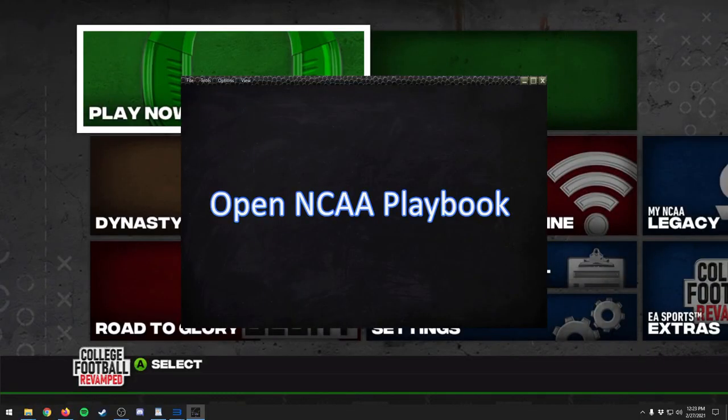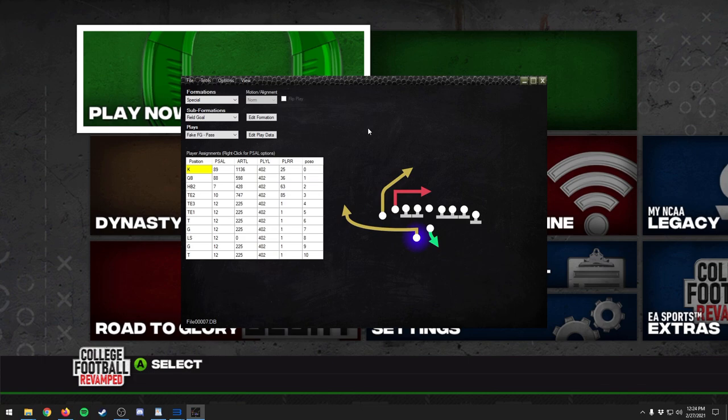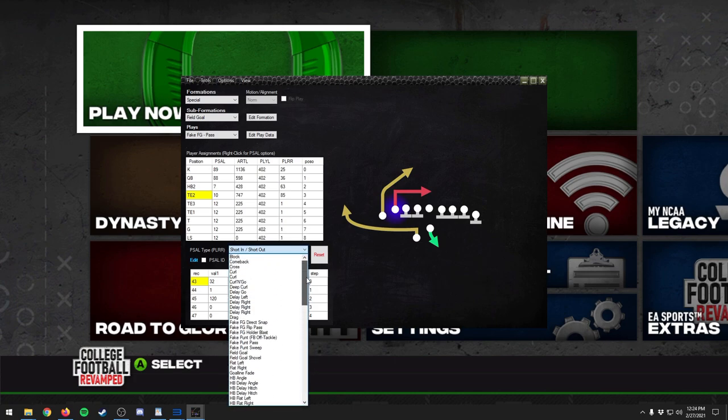There's also the ability to create your own plays with this tool — you have to download it separately and it's going to take a little bit of work. Read the readme. I'm going to be making a separate video on how to use this playbook editor. You open up your playbook file, it loads in here, and you can choose what formation you want to change. One cool thing is that you can change special teams stuff — like everybody knows the specific routes for a fake field goal.